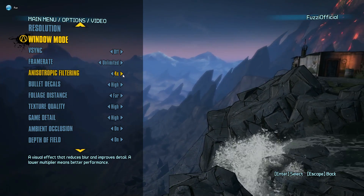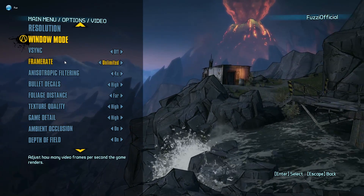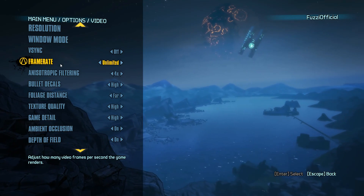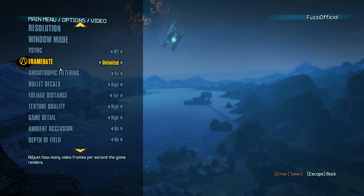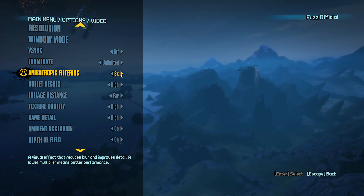V-sync: off. Frame rate limiter: have that on unlimited. Keep the frame rate on unlimited. Anisotropic filtering: have this on eight times — I'm not entirely sure why it's on eight or four, but that's the setting.